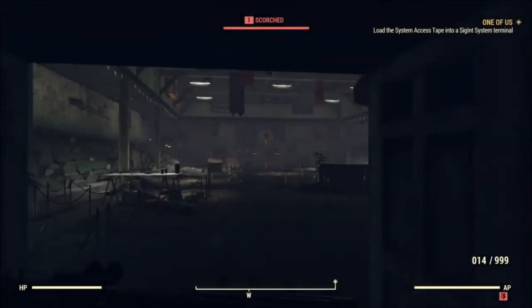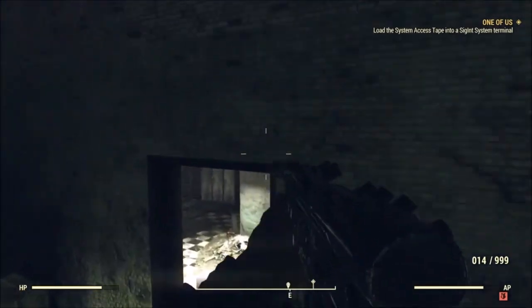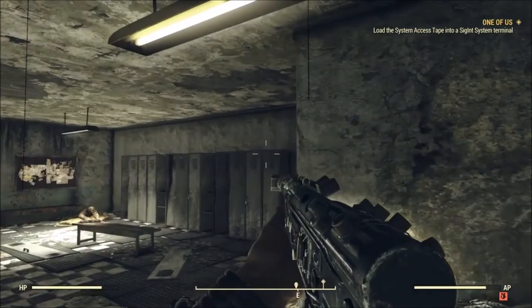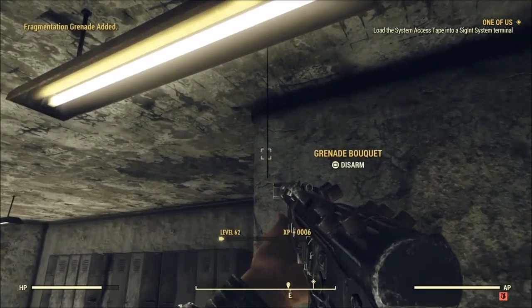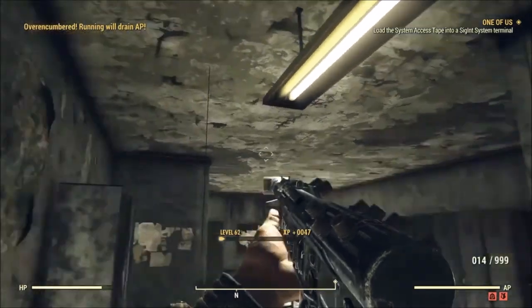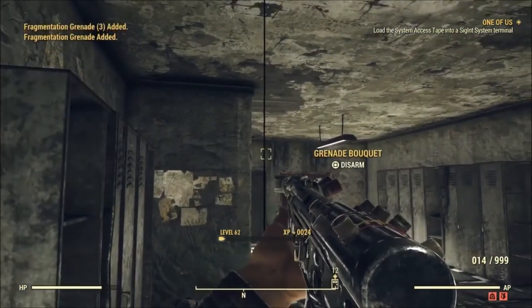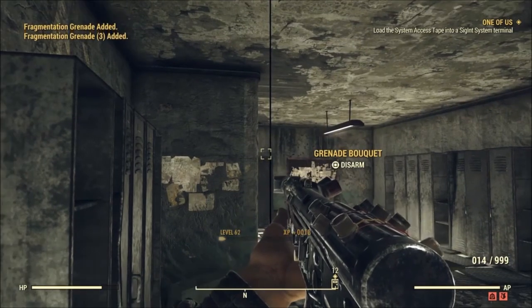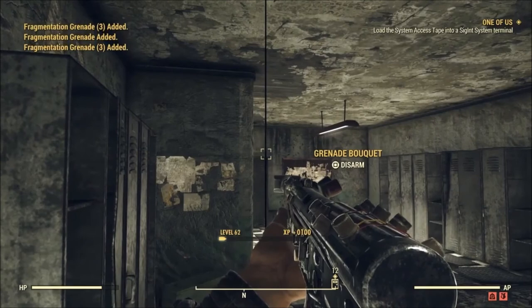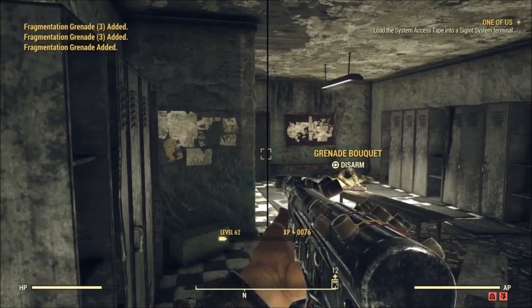We're back inside, and all you need to do now is come over here to the right and disarm the grenade bouquet — and that's really it for the glitch. There's also another one right here, so there are two, meaning you and a friend could do it at the same time. It's very efficient — you still get about 100 XP per second. You also get unlimited grenades.